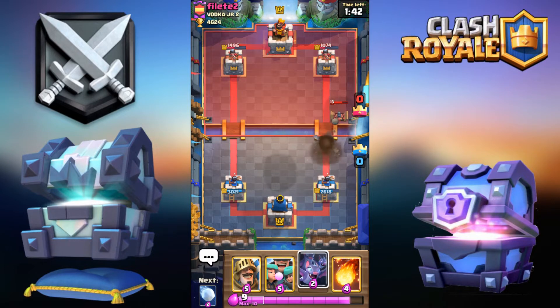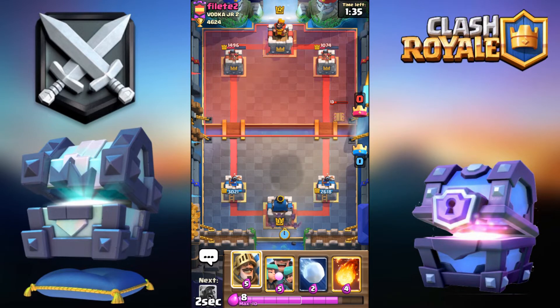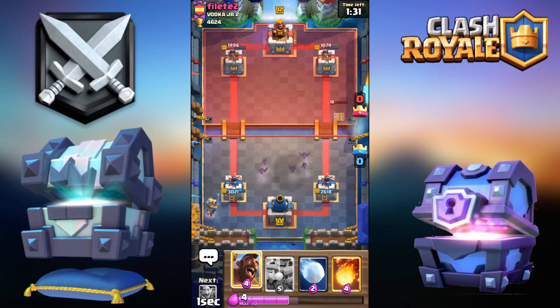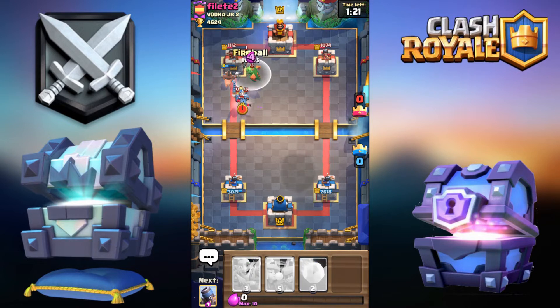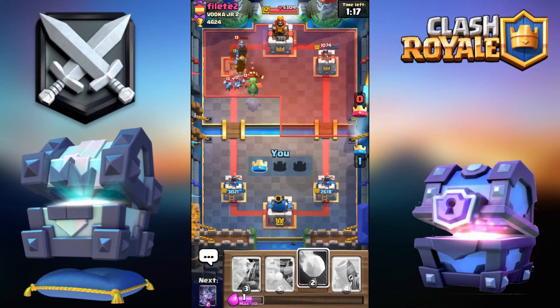Basically right now I'm just going to keep Fireball cycling. I should be able to win this if I don't choke it somehow. I'm going to go for the Prince in the back. I'm going to go for the Hog — even though this is a slight overcommitment, I still feel like he won't have much to counter that. I'm going to Fireball. That was actually good.